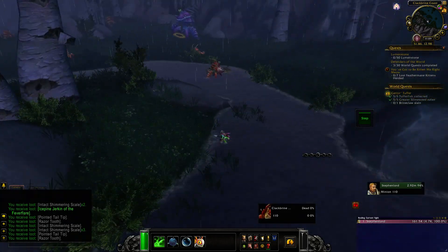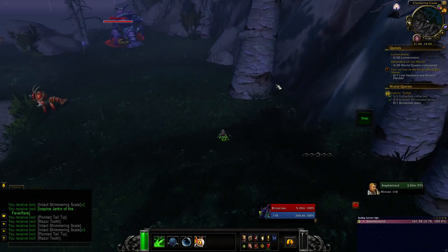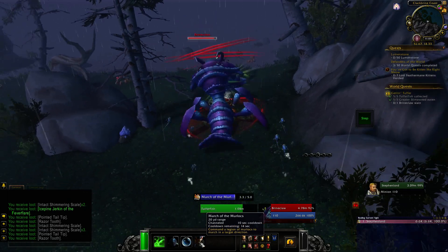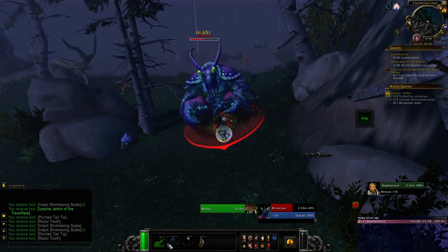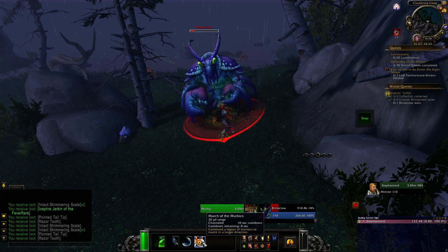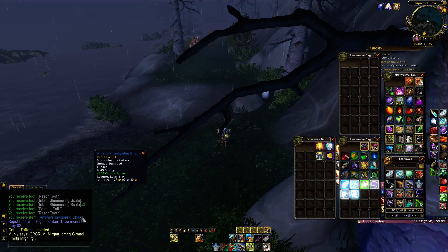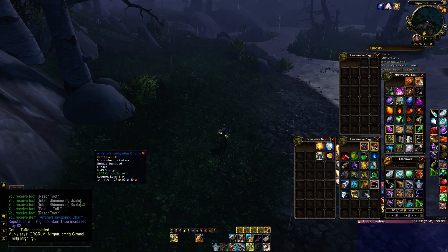Brine Claw — come here, Brine Claw. Popping everything. He's down — I just bubbled myself, didn't mean to do that. We did it, we won! There we go — now we got the charm in the bag. It's got critical strike. Well that's something — didn't get a good proc. I've got some nice procs on other items but this one didn't, but that's fine.